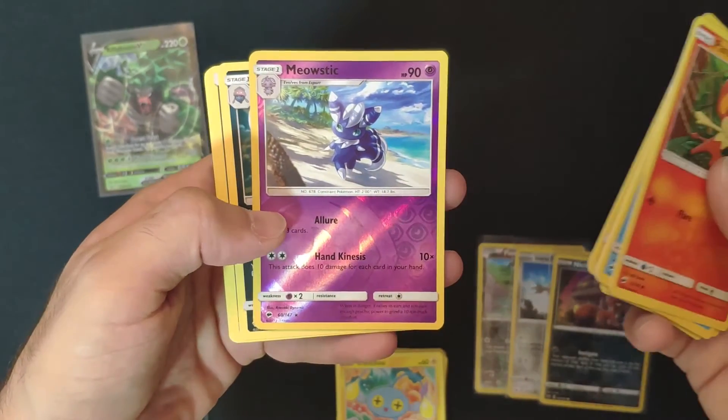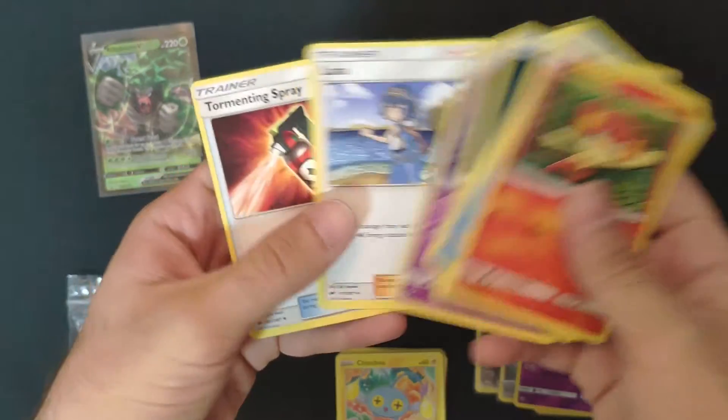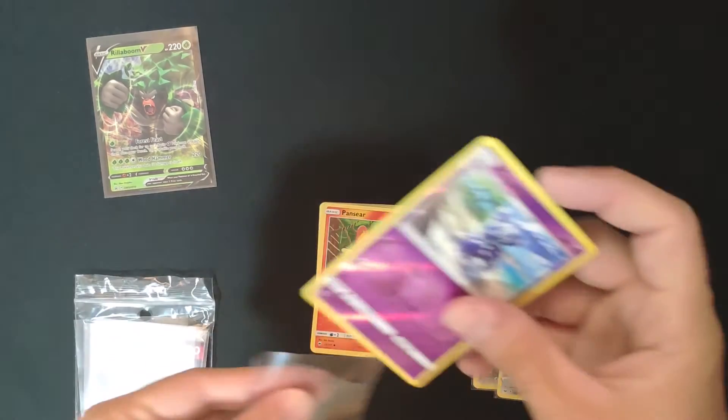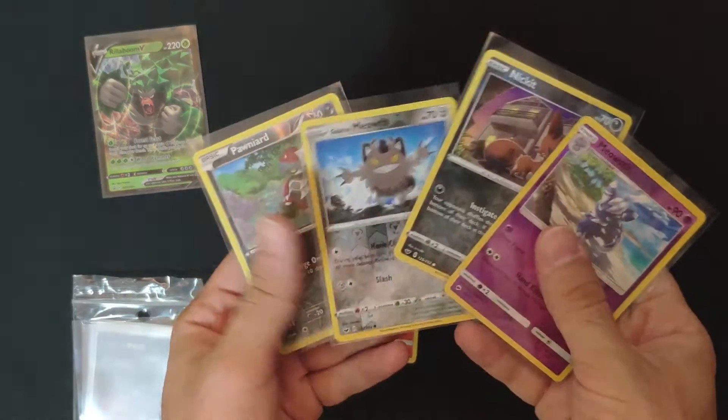We got Yostik and a Malamar. So no hits from this tin, but it was still very fun to open. I managed to get four reverse holos.